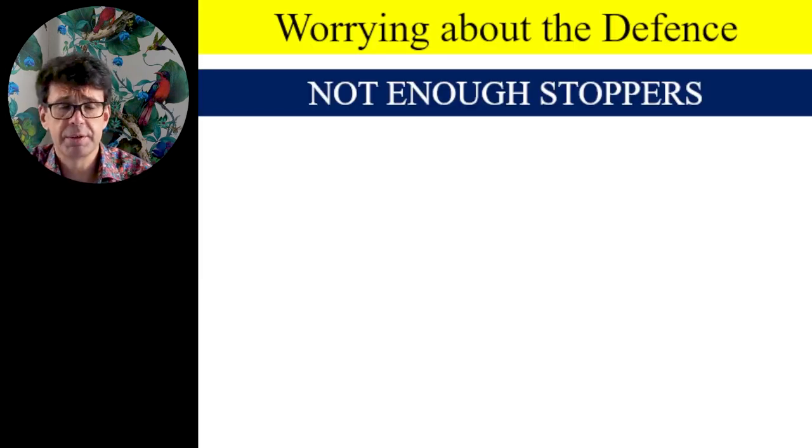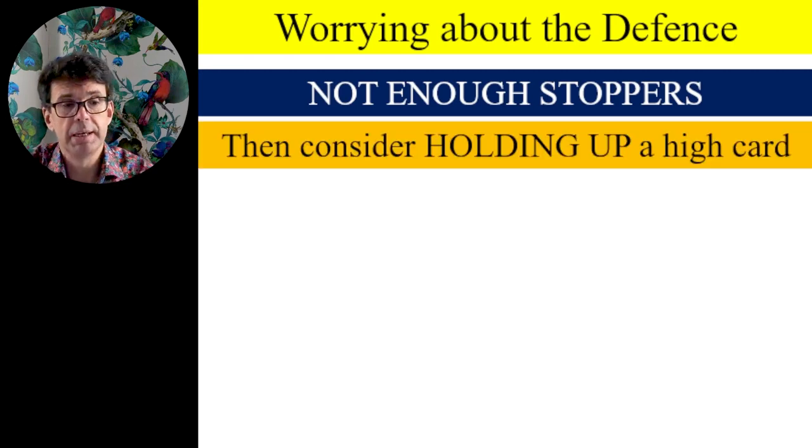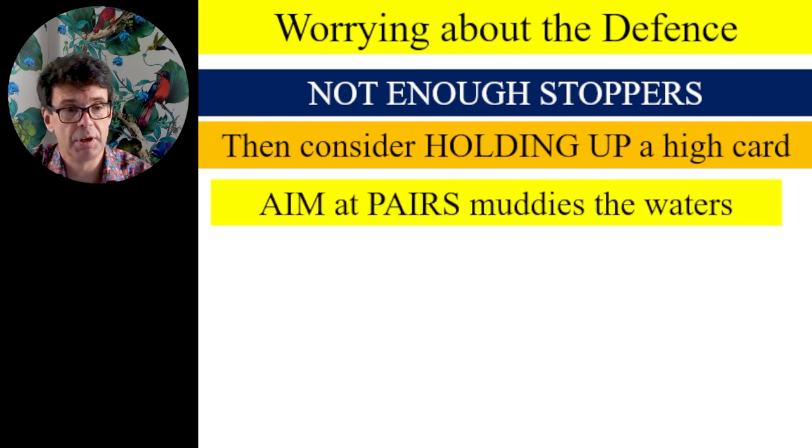So let's worry about the defence. Essentially, if you haven't got enough stoppers, what you're trying to do is consider holding up — we saw that last week. We saw the idea of the rule of seven: taking away the number of cards from seven. But we found it wasn't perfect; it only works in specific situations. You'd be better off treating each example individually. We're going to see more of that today, particularly true at pairs, because although you might secure a contract by ducking, it might be the case that you'd have made more tricks if you didn't duck. So what we're going to look at is two examples — one sent in and one created — to see whether ducking is right or not.